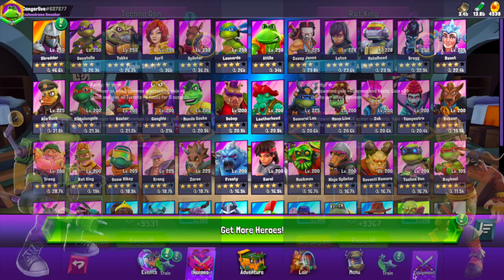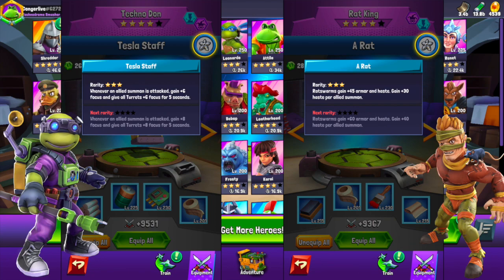Before we get into the top five, I want to mention one more honorable mention combo: Technodon and Rat King. The way both of these equipment skills help one another is remarkable. Whenever an allied summon is attacked, Technodon gains focus and all of his turrets gain focus — so if rat swarms are out, he gains extra damage output and so do his turrets. The rat swarms gain 45 armor and haste, and Rat King himself gains haste per allied summon. The more summons, the faster he attacks, charging his ultimate to summon more rats. With both of these on the board, you could have all six rat swarms plus three or four turrets just wrecking everything.